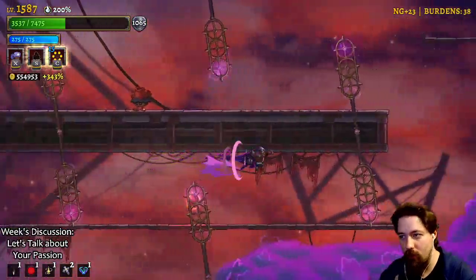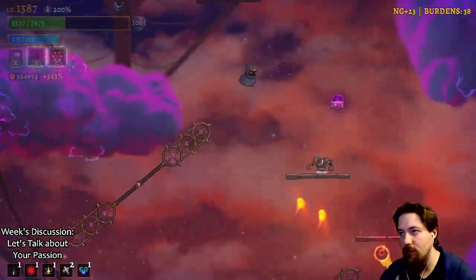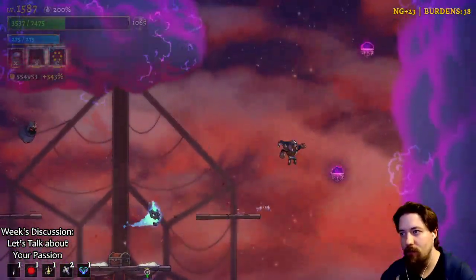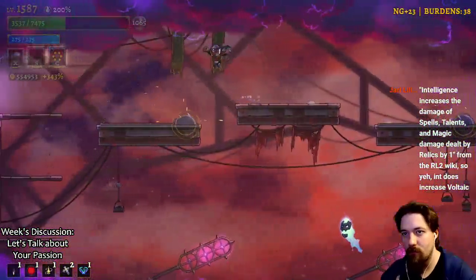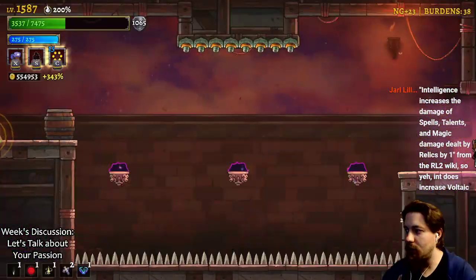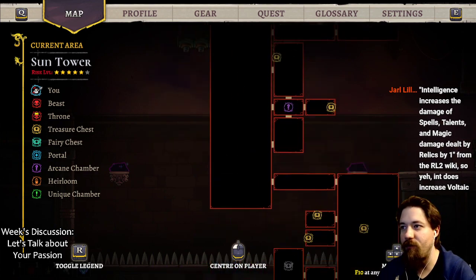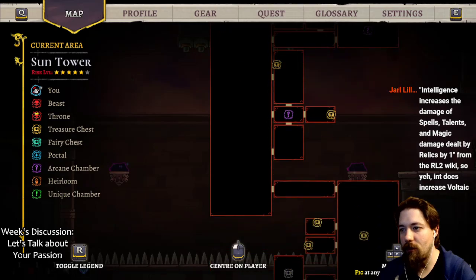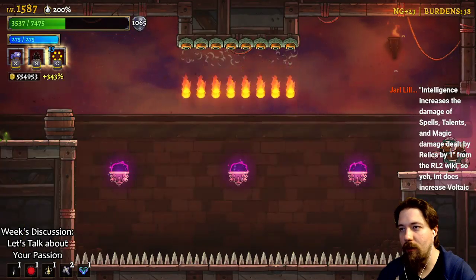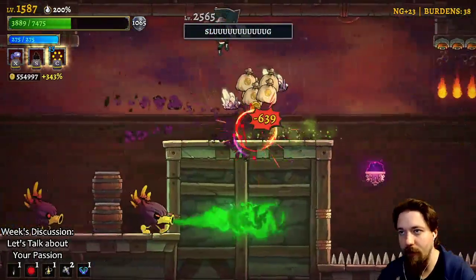Right now we're just working on the not-dying part of the whole situation. Intelligence increases the damage of spells, talents, and magic dealt by relics by one. This skeleton will take - it's all the way at the top but we have one little room along the way. Stay under now, we go kill the slug.